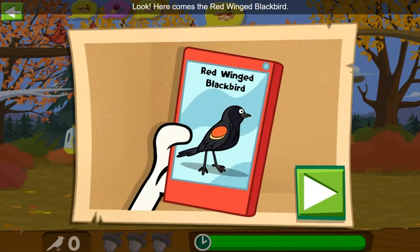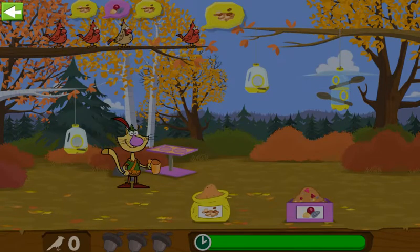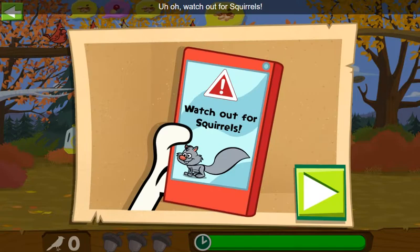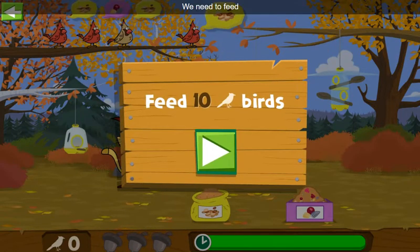Look, here comes the red-winged blackbird! Check out the red-winged blackbird's thin bill — it's great for picking out insects hiding in tight places! Uh-oh, watch out for squirrels! They'll eat all the food in the feeder if we don't shoo them away. Squirrels do like bird food as much as my bird friends! We must do all we can to keep those squirrels away! We need to feed 10 birds to get to the next level!